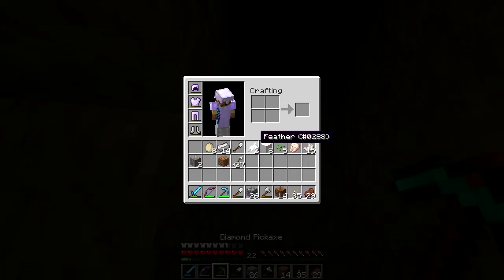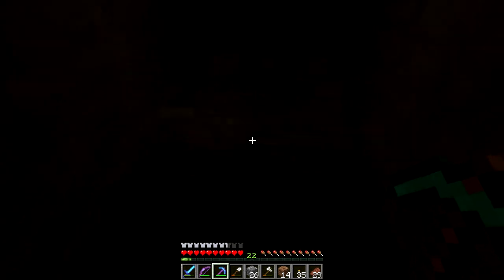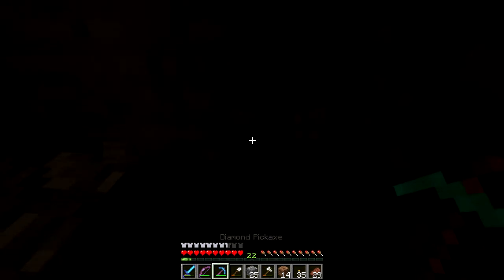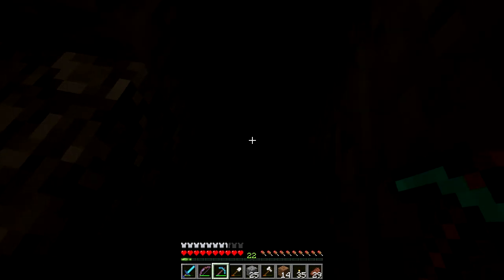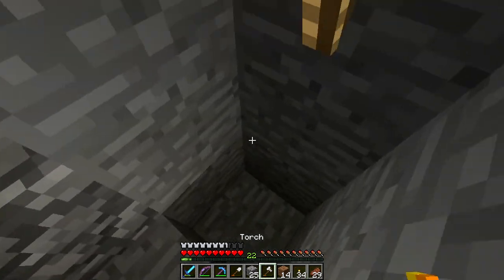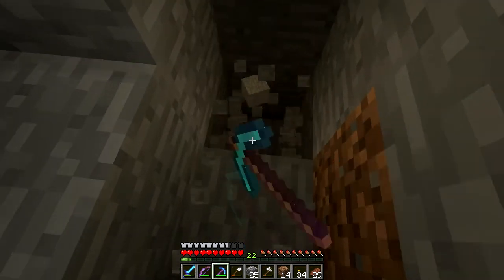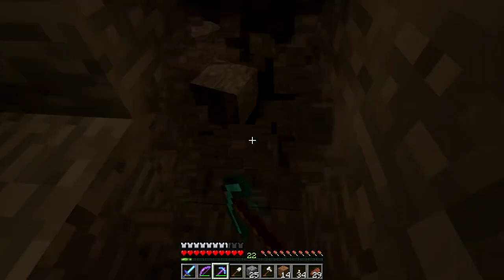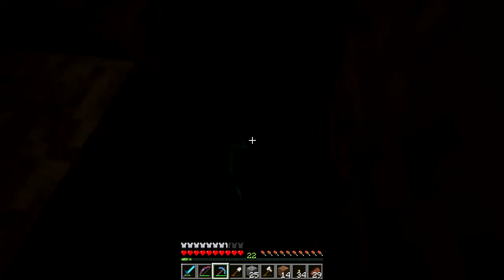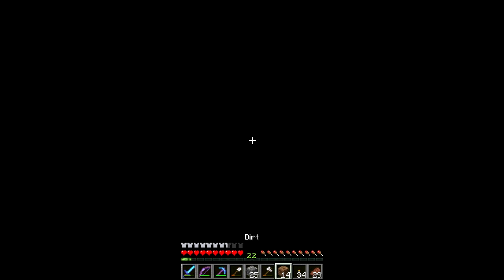I did get to enchant this pick — it's an Efficiency 4, so I've gotta be careful, it goes crazy fast. It's like level 35 so we've got a ways to go. There's one that's closer I'm gonna head over there as well after this because this only has one saddle in it. This is a Silk Touch pickaxe which is pretty nice, so I'm getting some stone.